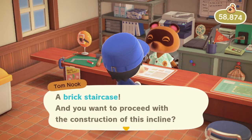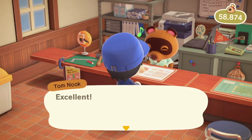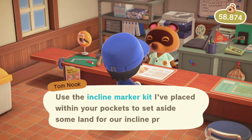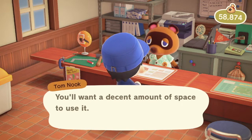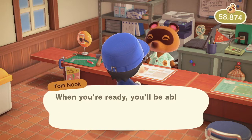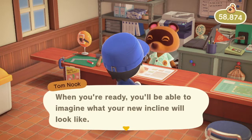And you want to proceed with the construction of this incline? Excellent. In that case, let's settle on the location next. Use the incline marker kit I've placed within your pockets to set aside some land for an incline project. You'll want a decent amount of space and make sure you're standing near the base of a cliff. When you're ready, you'll be able to match up what your new incline will look like.